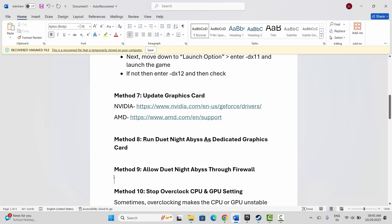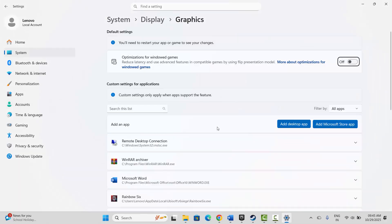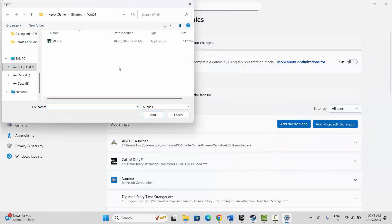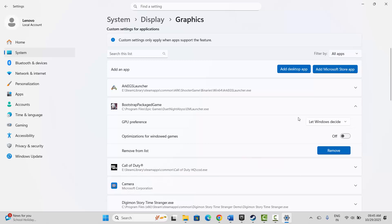Next is to run the game as a dedicated graphics card. Go to Windows Search and search for Graphics Settings. Here you need to add your game to the list — click on 'Add desktop app', go to the game folder, and select your game application. After the game is added, on the GPU preference select High Performance, then launch the game and see if this fixes the issue.